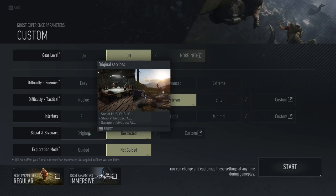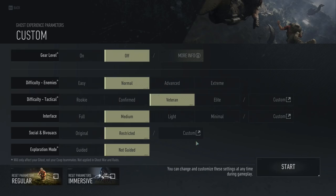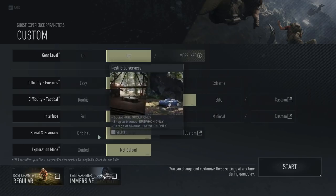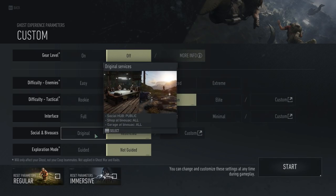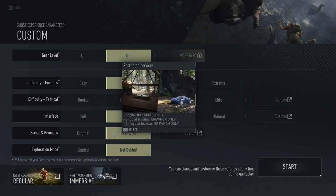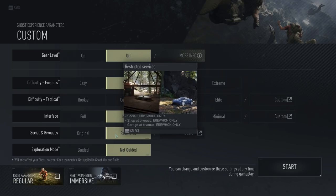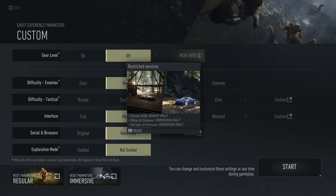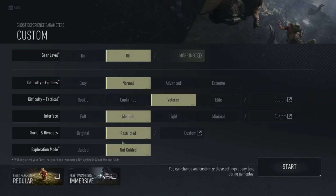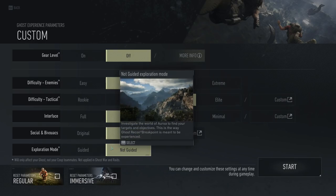Social and bivouacs — we have two options here and you can customize these. Social hub, public shop, bivouacs, all garage, bivouac — all. So this means I won't be able to buy stuff unless I'm at Erewhon, and I won't be able to call helicopters or cars unless I'm at Erewhon, and I won't see other people in Erewhon. That's what I want — I don't want to see other people and I don't need to be able to shop.